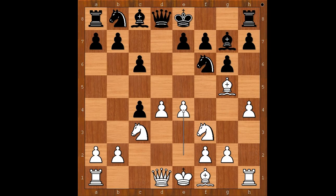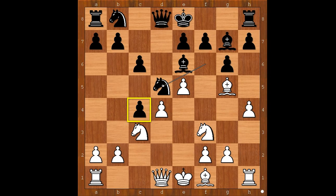Bishop to g5, d takes on c4, e4. Bishop to e6, defending the pawn. e5, attacking the knight, knight to d5 — white to move.